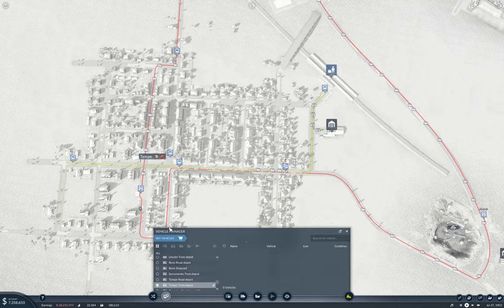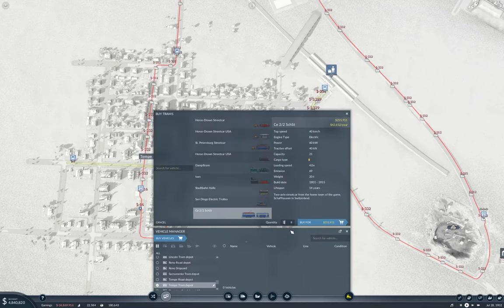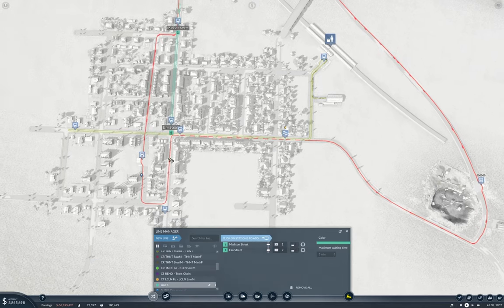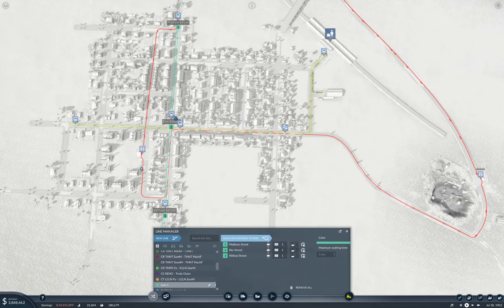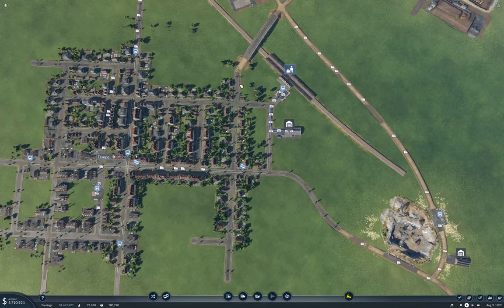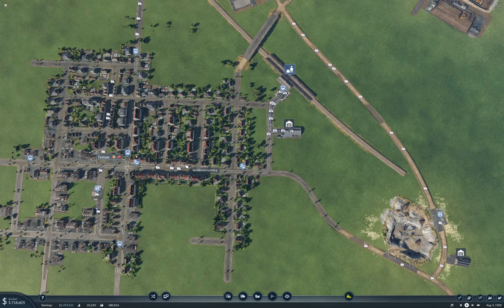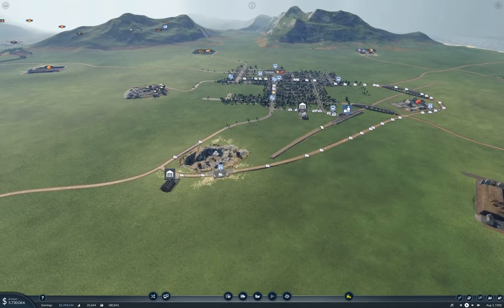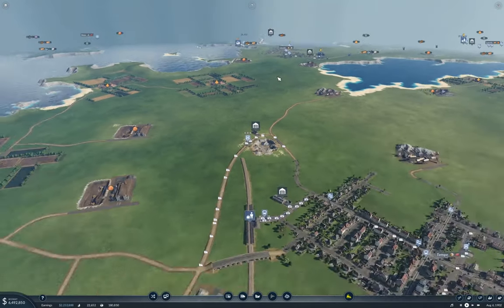Let's buy a few more of those — I think four for the other one. We'll put it on a new line that goes here, here, here, and here. I like that. And that's going to be Tempe Commuter B. So that's got things going here. Now I need to get the tracks over to Lincoln.